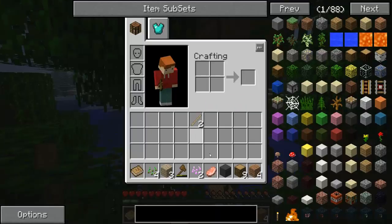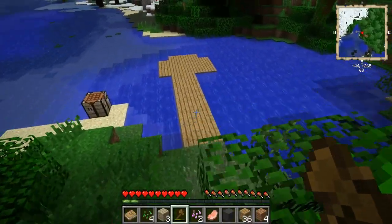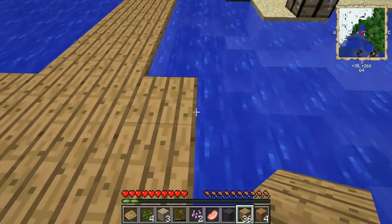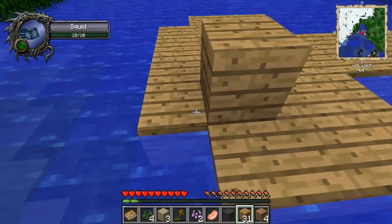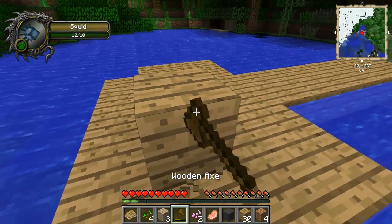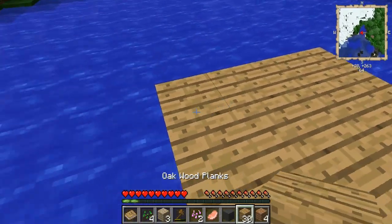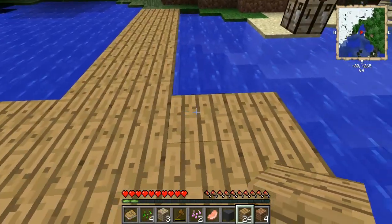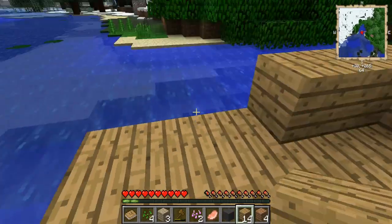We got a decent amount of wood now. It looks kind of weird — we have to even it out on this side. Oh wait — squids have 10 health? I did not know that. Probably because I really didn't care, but it's good to know.